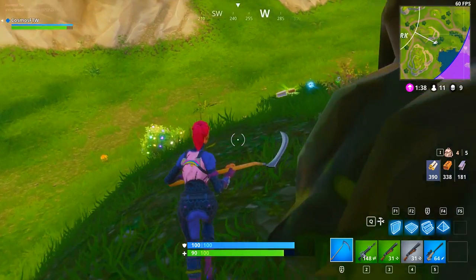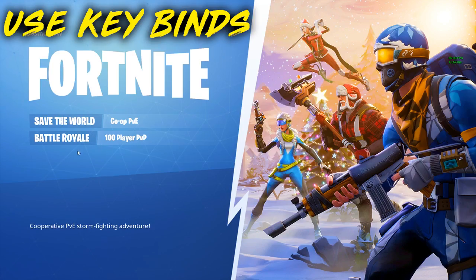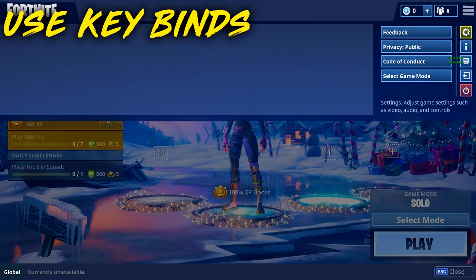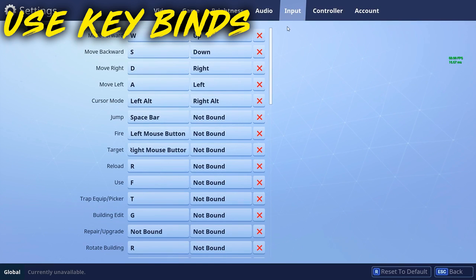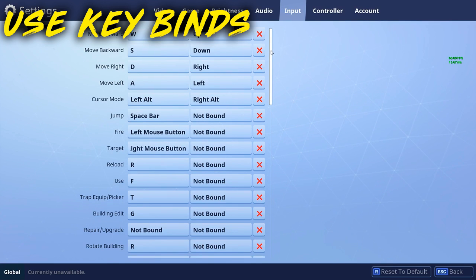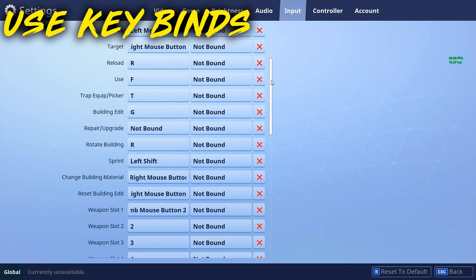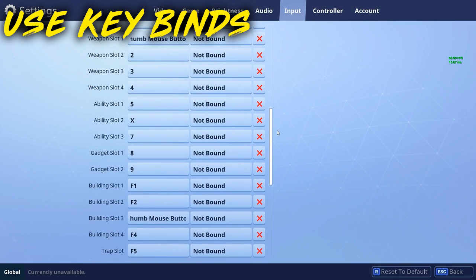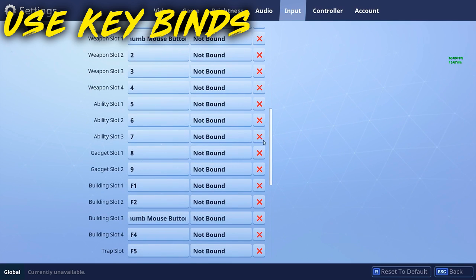In our number four spot, this is something you can only do on PC — it's using key binds. You can change your keys to what you prefer. If you want to lay out your inventory and have specific keys for specific weapon slots, you can do that. I actually do that — I have a key bind for my last weapon slot which is my sniper. So I just press X and it switches straight to my sniper.